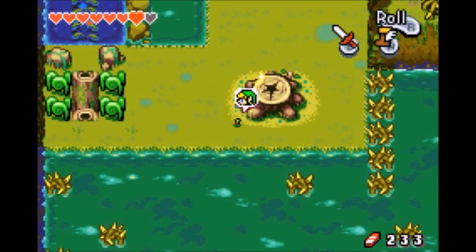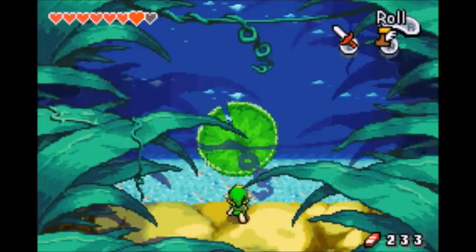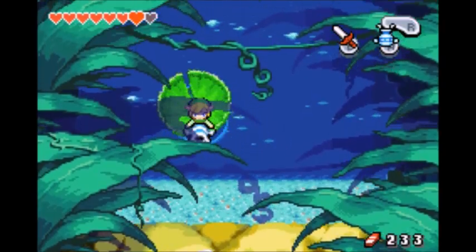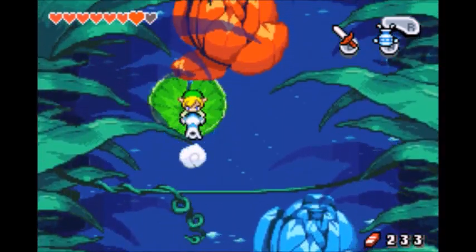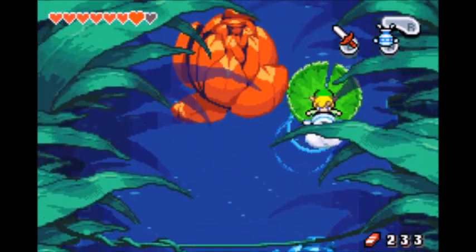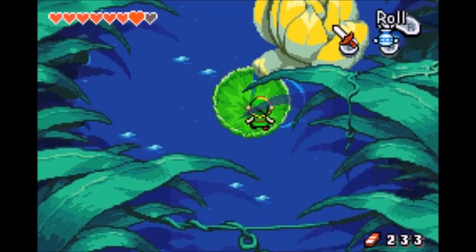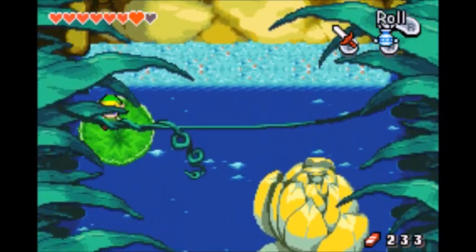There's a Minish portal, let's do it. There's also a tiny little place over here I can go. Not these lily pads again. Let me see if I can go through. Stop with the flowers, please. Hopefully I can get through without any enemies — and I can.